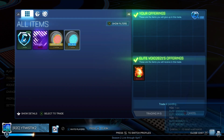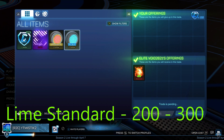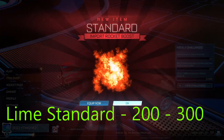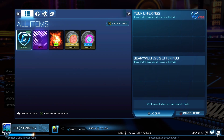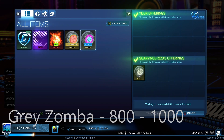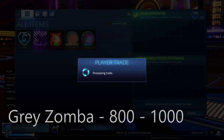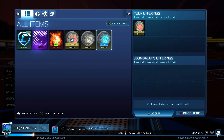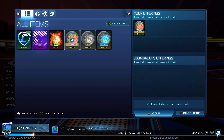Here we're buying a Lime Standard for 150 — just 100 under minimum price — because standards are selling well right now. It's probably the most popular boost in the game besides alpha boost, and alpha boost is too expensive for everyone. Here we're buying some Grey Zombies for 700 — yet again 200 under min. I'll probably get 1,000 for these later down the line, which is obviously good. Revival creep again though — that's the only problem with buying Zombies.